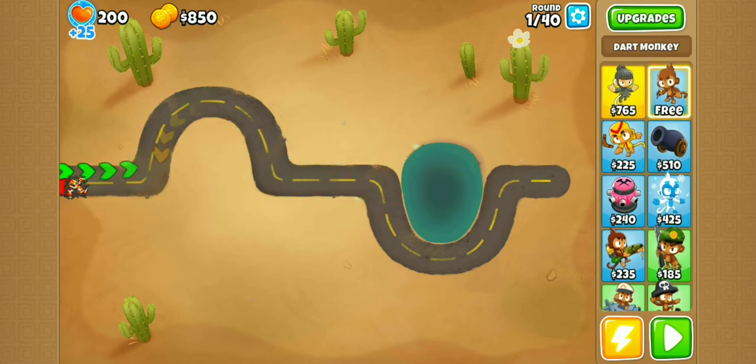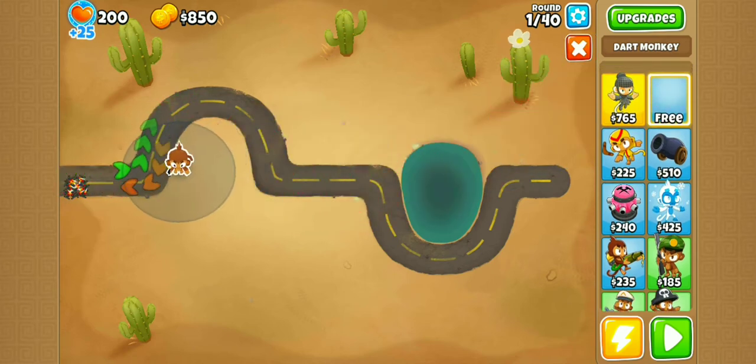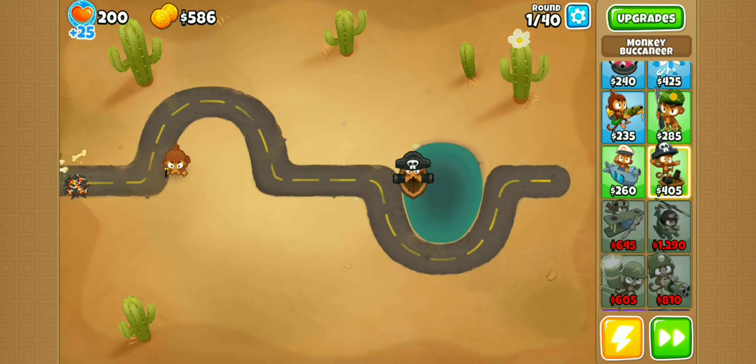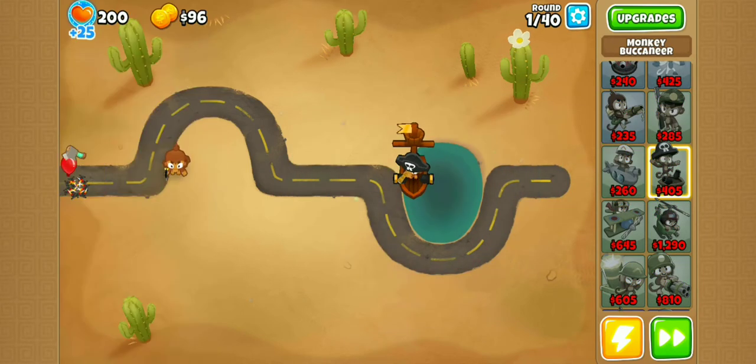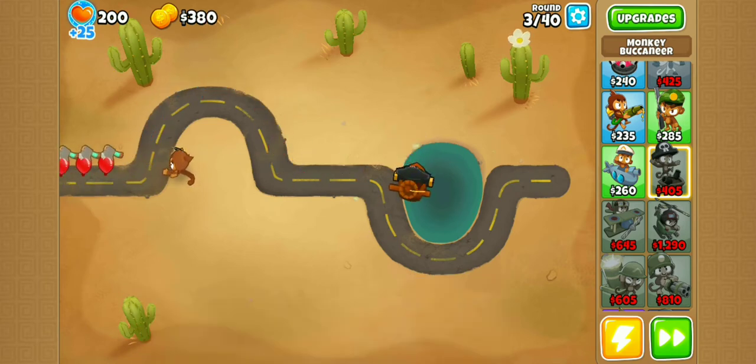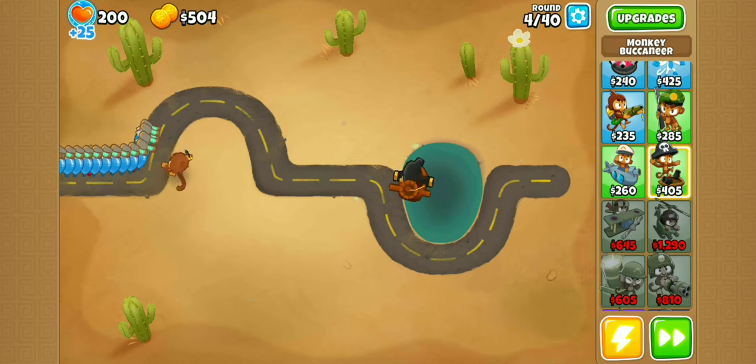To start with, I'm going to place a free Dart Monkey, a Buccaneer, and upgrade the bottom path. The only real micro you'd have to do is pay attention and remember to buy Hotshots by round 28, otherwise the Buccaneer with the Grapeshot upgrade can pretty much handle the entire rest of rounds 1 through 35 by himself, which is really quite good.